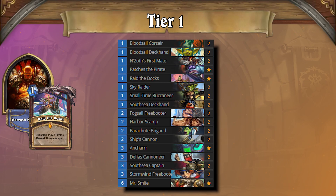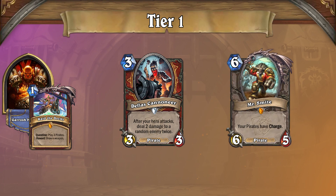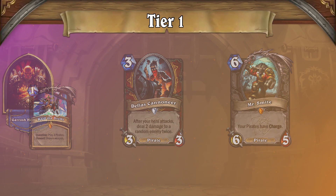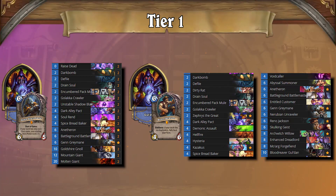Pirate Warrior is on top for now, and it received some serious upgrades with Defias Cannoneer and Mr. Smite that may just put Pirate Warrior over the top in terms of power. As for Odd Hunter, it didn't receive any new cards itself, but it's still strong enough against Pirate Warrior and plenty powerful against everything else. Even Warlock and Reno Even Warlock round out tier 1, again without any new cards from Deadmines. The more things change, the more they stay the same.